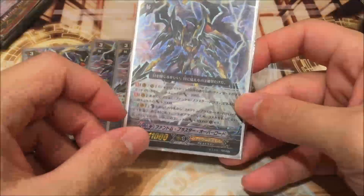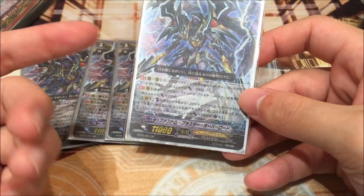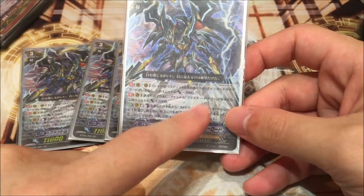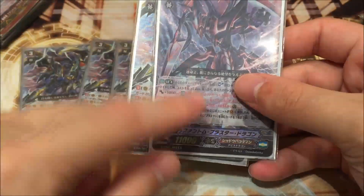And of course it's the Super Persona Blast — Counter Blast 3, drop a copy of itself. Attack the Vanguard for 10k and 1 crit. And it stacks with the Break Ride.